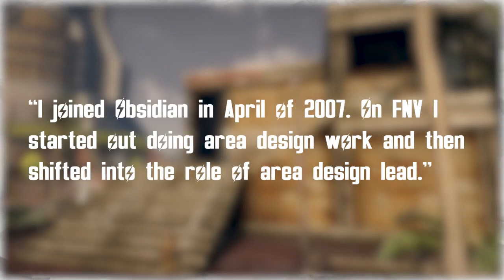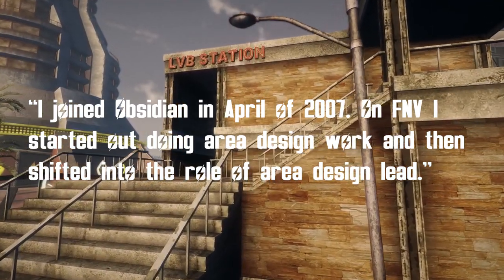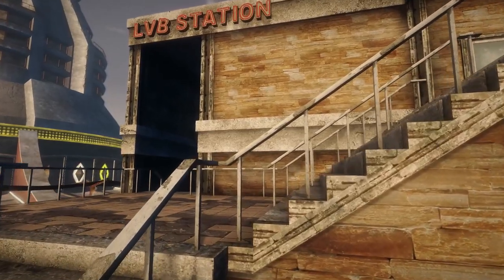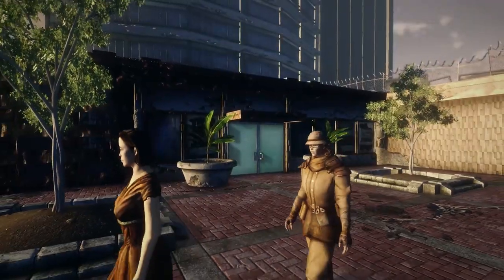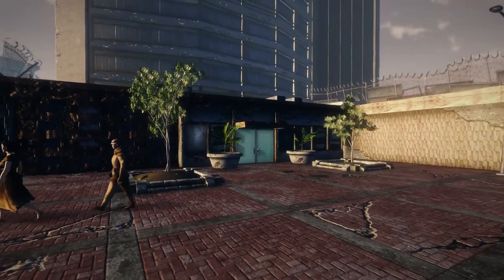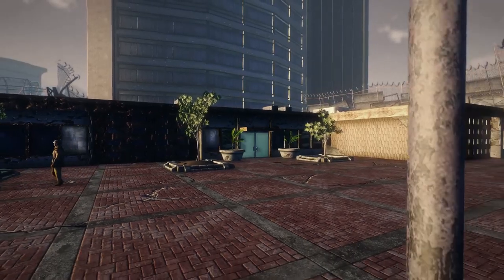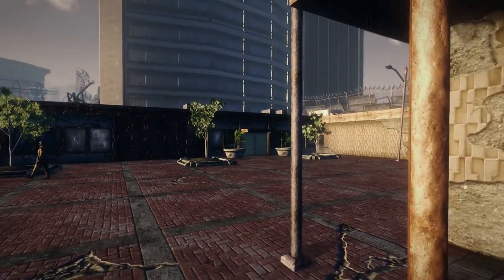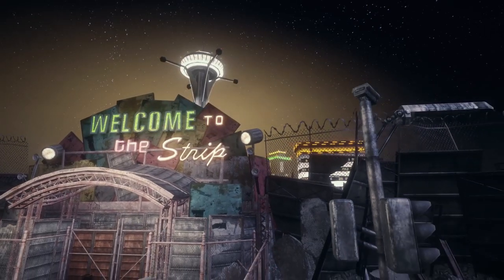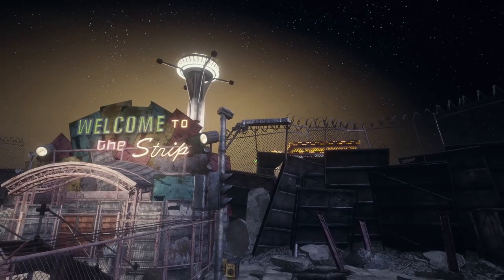I joined Obsidian in April of 2007. On FNV, I started out doing area design work and then shifted into the role of area design lead. I worked on Camp Forlorn Hope, The Strip, LVB Station, NCR Embassy, as well as the overall Strip exterior, and Hoover Dam for Arizona Killer — and you'll know when it happens — as well as the in-game battles.